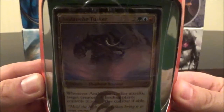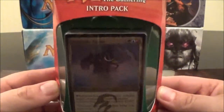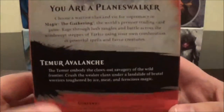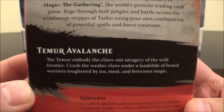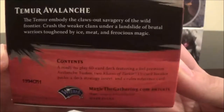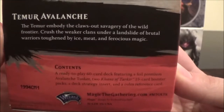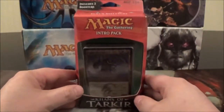Let's take a quick glance at the foil card here, which is an Avalanche Tusker. We'll take a closer look once we unbox this. The back says: 'The Temur embody the claws-out savagery of the wild frontier. Crush the weaker clans under a landslide of brutal warriors toughened by ice, meat, and ferocious magic.' The contents are the same as always: a 60-card deck with the foil premium card, two Khans of Tarkir booster packs, a deck strategy insert, and a rules reference card. Without further ado, let's crack it open.